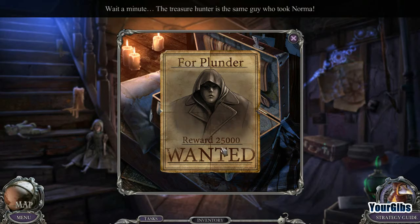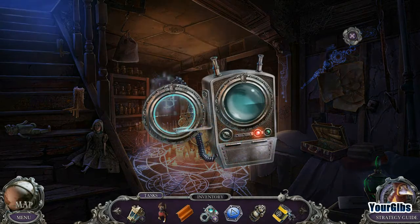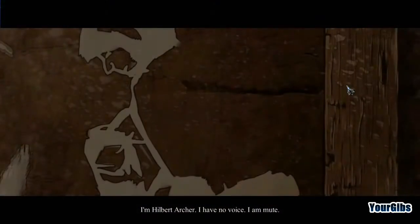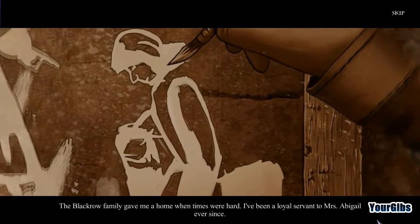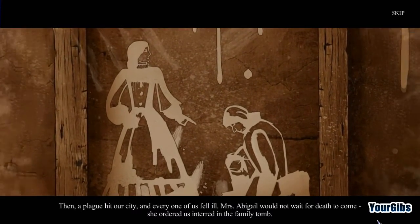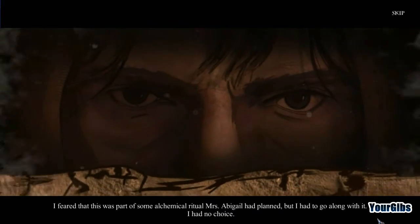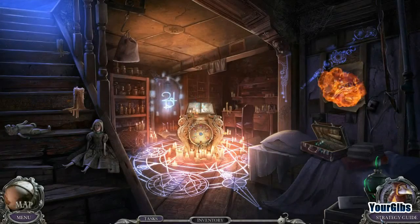We fix the device and are ready to rock and roll. A voice: 'I'm Hilbert Archer. I have no voice — I am mute. The Blackrow family gave me a home when times were hard. I've been a loyal servant to Mrs. Abigail ever since. Then a plague hit our city and every one of us fell ill. Mrs. Abigail would not wait for death to come — she ordered us interred in the family tomb. I feared this was part of some alchemical ritual she had planned, but I had to go along with it. I had no choice.' That's unnerving.